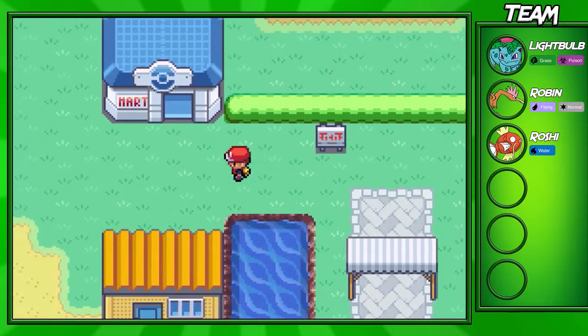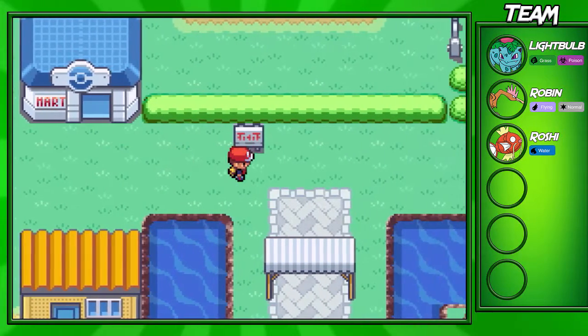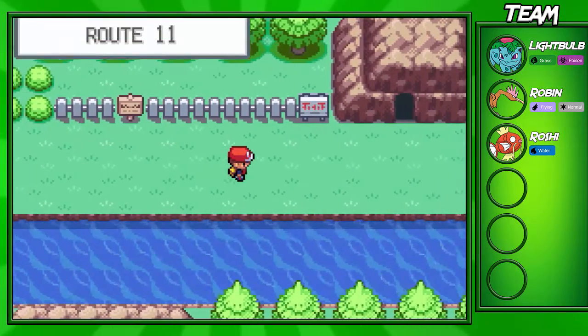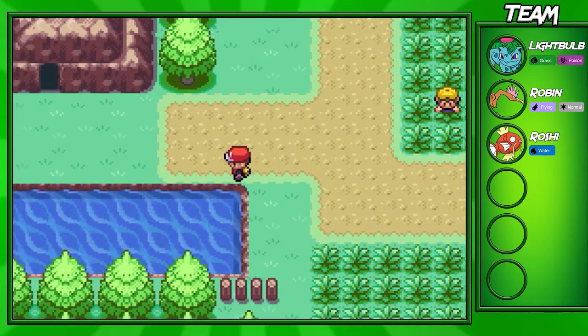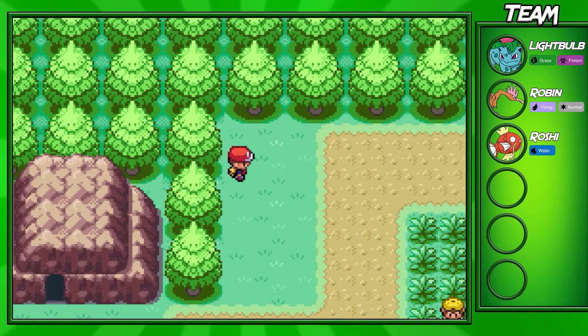Once you beat the Vermilion City Gym Leader, go ahead and go to Route 11 over here. You don't exactly need to battle the Gym Leader before you do this — I just like doing it before this route. If you go right of Vermilion City, you'll find Route 11 right here. Before we fight that trainer, I'd actually like to get this item over here. You'll be able to find an Awakening.